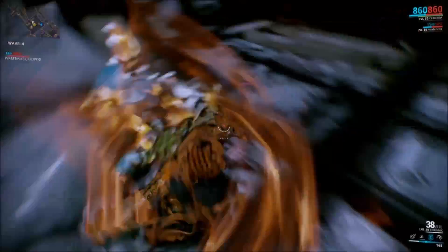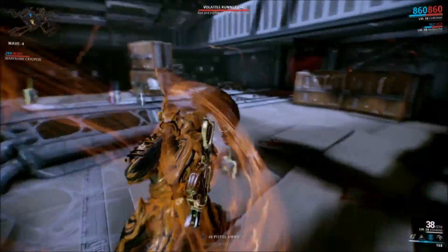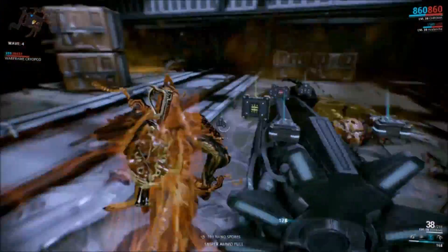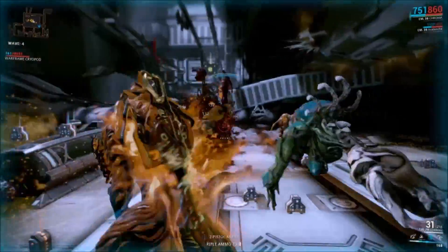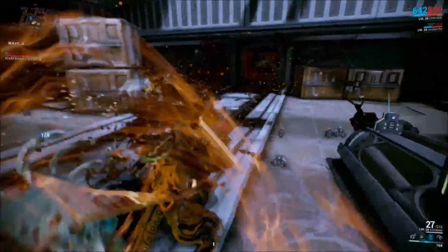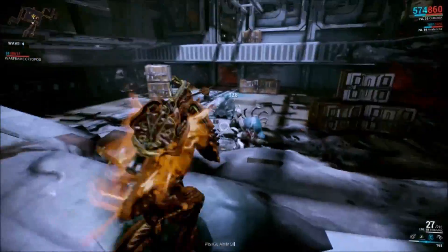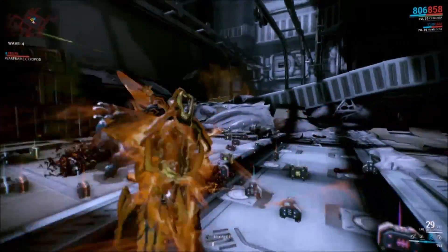His energy color does depend on what type of elemental damage he does. Mine's orange, which does a fire type. Greens do poison or toxic. I don't know if you can get mixed ones like radiation, electrical, magnetic, viral, or gas — any types of mixed elements.